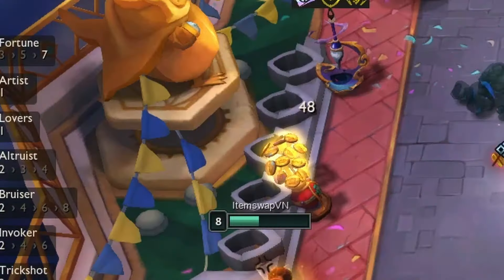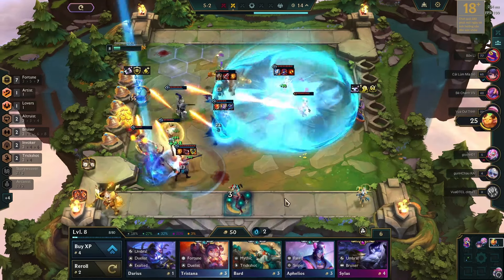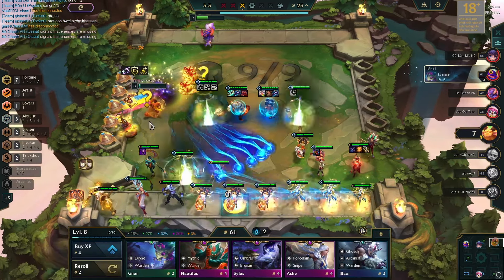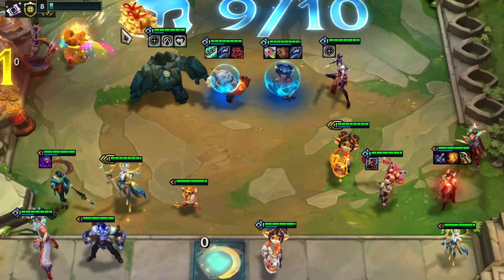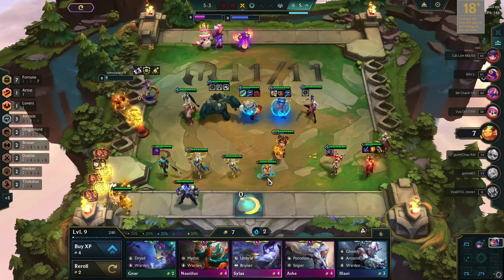Some rounds were tough, with strong opponents reducing more of my HP. At 123 luck, I pushed further. A critical loss brought me down to 7 HP, and I couldn't risk it all, so I cashed out at 155 luck. I got a couple of plus-1 slots, a maxed Soraka, and Tristana. I also had a 2-star Lee Sin, and then I moved to level 9.